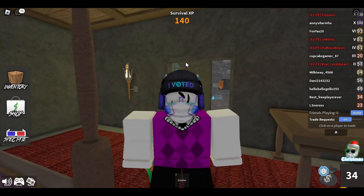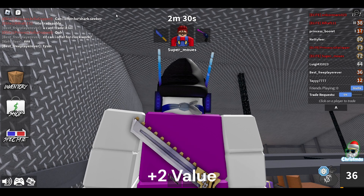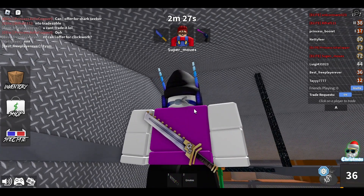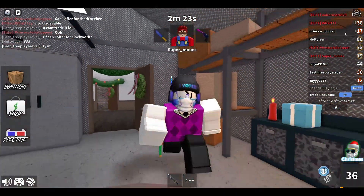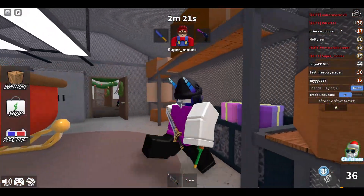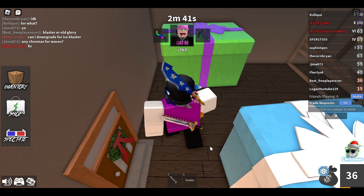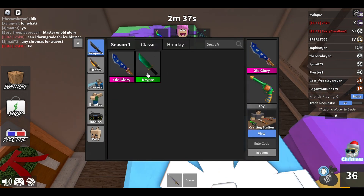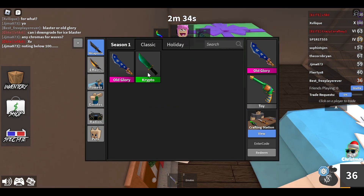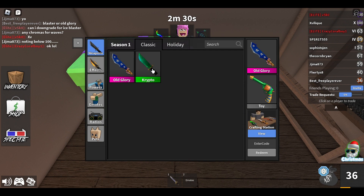Without further ado, let's start the video. Progress update guys — we just got a Clockwork, so that's pretty nice. New update: I just traded my Clockwork for an Old Glory, so that's also pretty nice. Also, someone gifted me using those gift box things and I got a little Crypto, so that's nice.